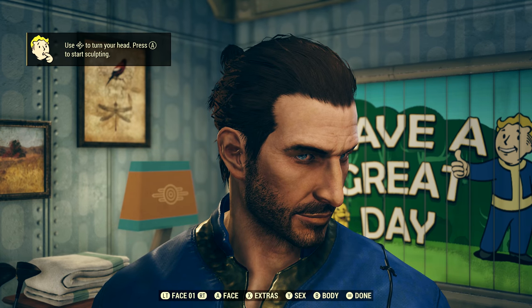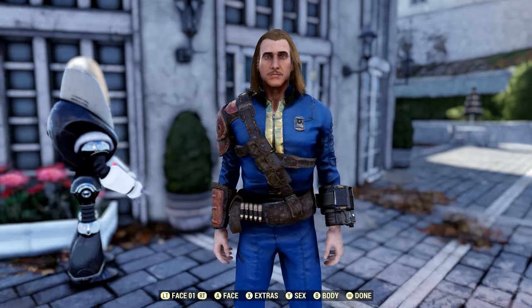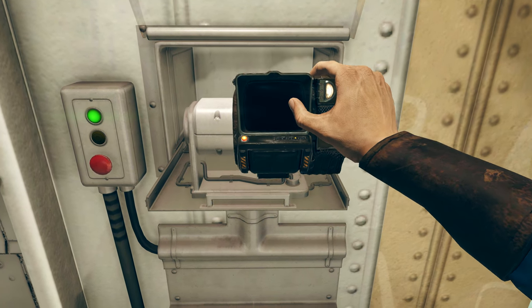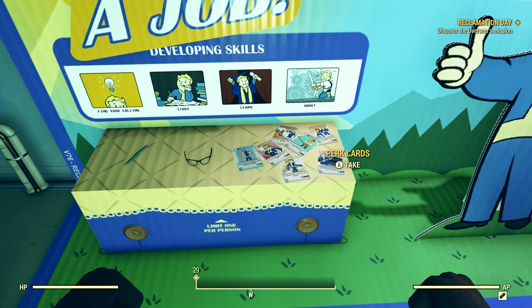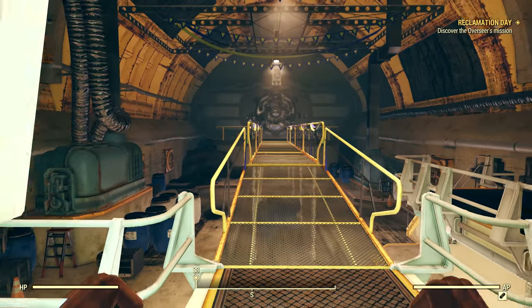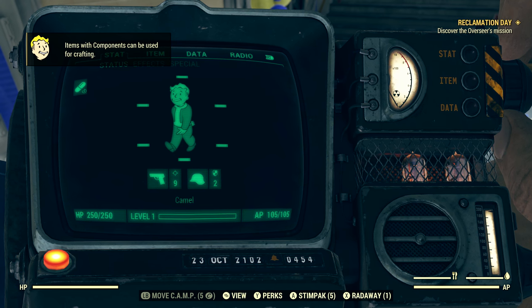The first thing you do is create your character. This is nothing beyond what you would expect and you don't need to spend a bunch of time doing this, as at any point in the game you can change your character's appearance and gender at no cost. Once you've created your character and begin exiting the vault, you'll grab your Pip-Boy, be given some basic supplies, pick up your camp, and get the general drink water tutorial tips. You'll also be given your first perk card and then level up to level 2. Once we exit the vault, I'd suggest you turn on the Quick-Boy.